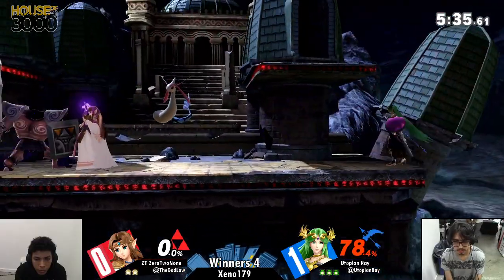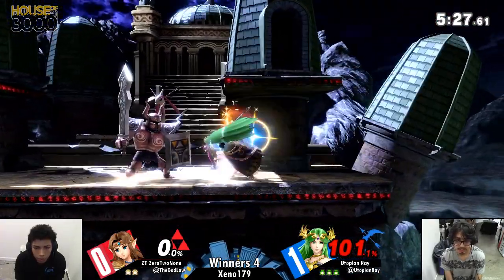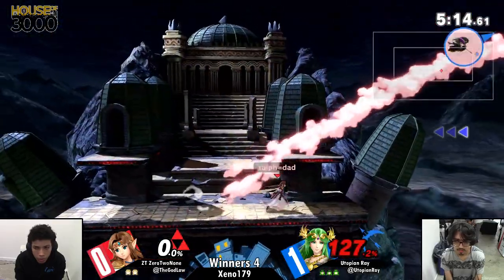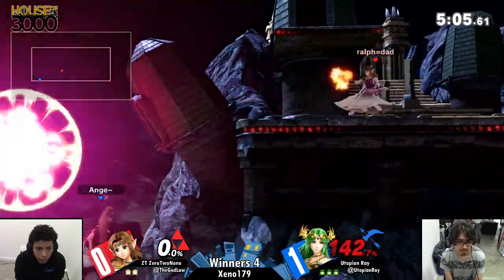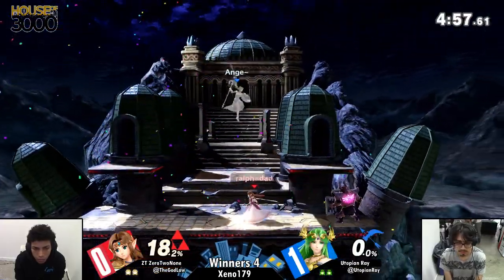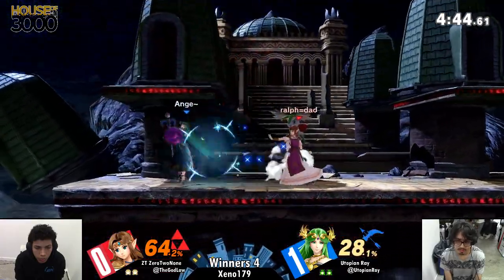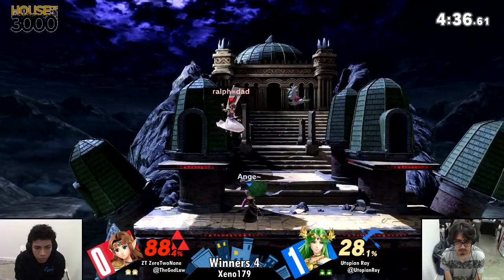Utopian Ray is looking actually better than Game 1 in terms of how healthy he is in this first stock. That's something we've seen Zero to None do a bunch and it just really works — where the phantom acts as cover, and with the opponent's options limited they forget about how dangerous Zelda's raw smash attacks are. It's just a tomahawk grab but with a character as floaty as Zelda it looks so cool — like she had to take five minutes to get back down to the ground.